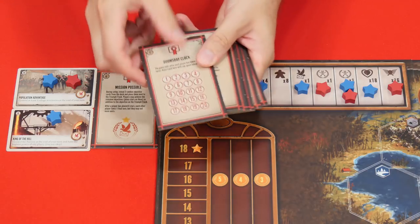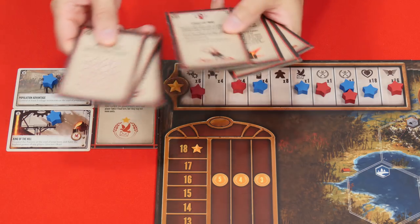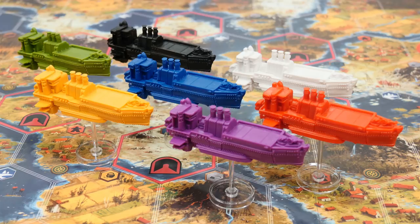And that's just one end game condition of the eight that are provided. Players are also free to simply choose the one that they want to use rather than pick randomly. Now let's learn about the airship module.